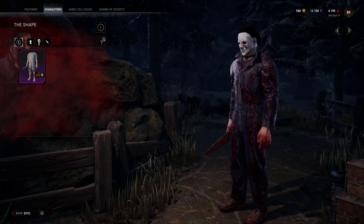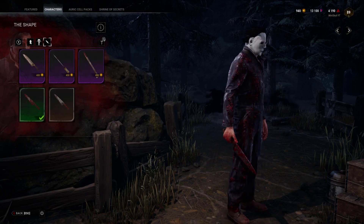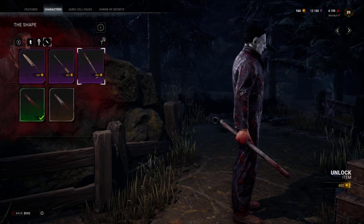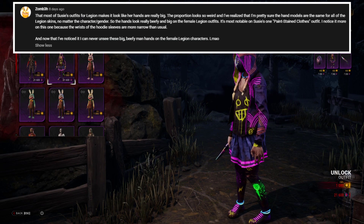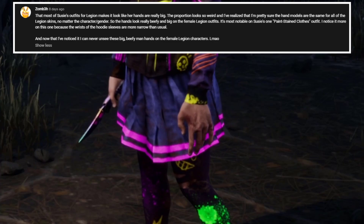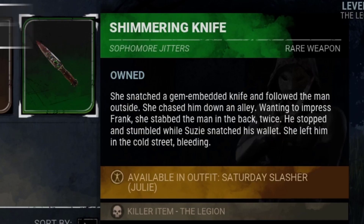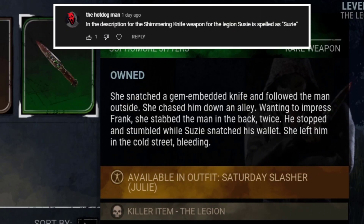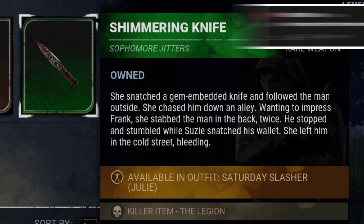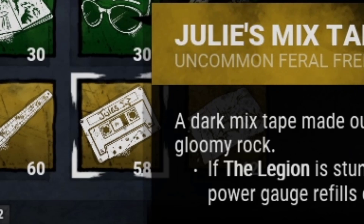Have you noticed how massive Myers' hands are compared to the rest of his body? The knife and screwdriver are extremely huge when compared to survivors. And speaking of massive hands, have you ever noticed how big the Legion's female hands are? To all Susie fans — don't you think those hands look a bit off? On one of Legion's weapon descriptions, Susie's name is wrongly written as 'Suzie' with a Z. And on Julie's mixtape, her name is actually listed as 'Jules.'